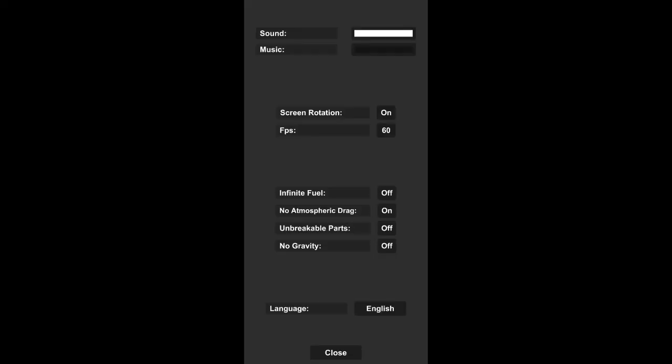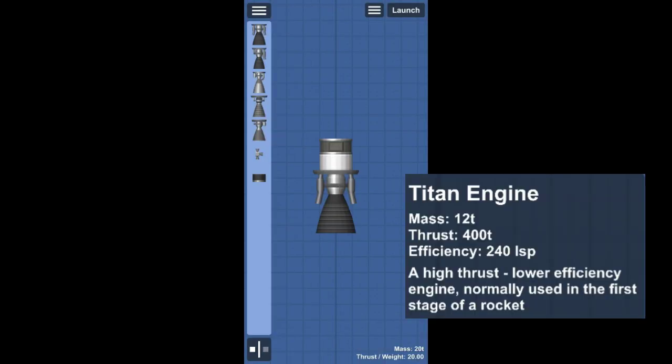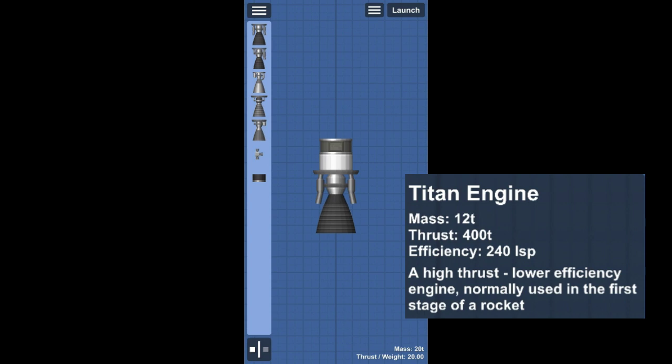First, I will disable the drag because we can't see the full potential of our engine if the drag is on. We also have the same payload for each engine — one fuel tank and one probe.